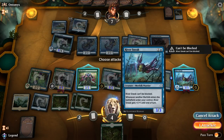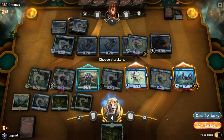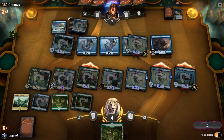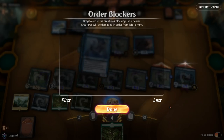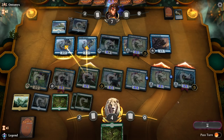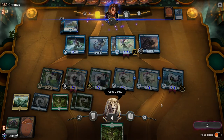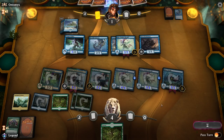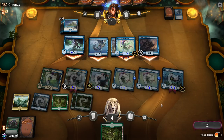We were one cheap Merfolk short — if we'd drawn one we would have won. That was with our opponent starting with Herald into Curious Obsession, which is one of their better starts, so still a decent performance. GGs — very close game. This is a situation where being on the play versus being on the draw can make all the difference.